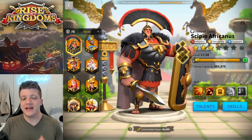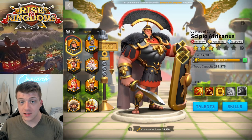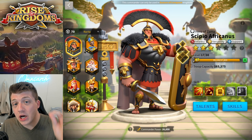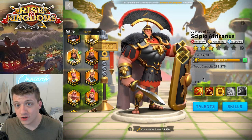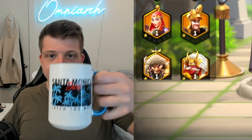CPO is finally here in Rise of Kingdoms, but one question remains burning in the heads of many players: what is that letter P next to his emblem? He's the only commander in the entire game with that letter P next to his emblem, and nowhere in the game does it explain it at all. Today we're going to talk about it.